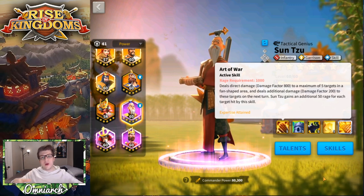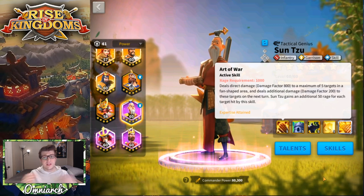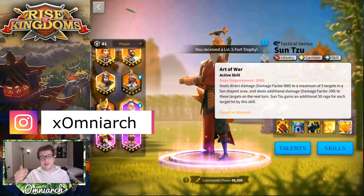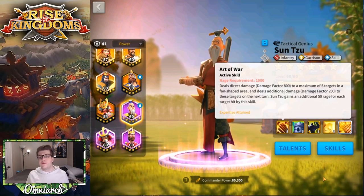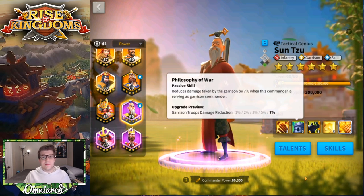What makes Art of War so powerful is that if you're fighting in the open fields with a large enemy army, you're dealing damage to up to five targets simultaneously. If you hit all five, that's 250 rage gained — a quarter of the way to using the skill again immediately. This snowballs so you're using the skill over and over. Watch any experienced open-field fight and you'll see Sun Tzu's skill going off constantly — the animation of fire raining from the sky is absolutely insane.